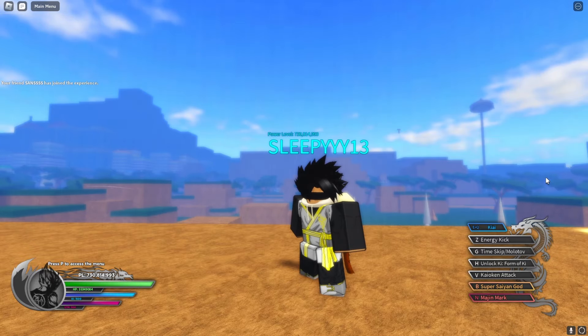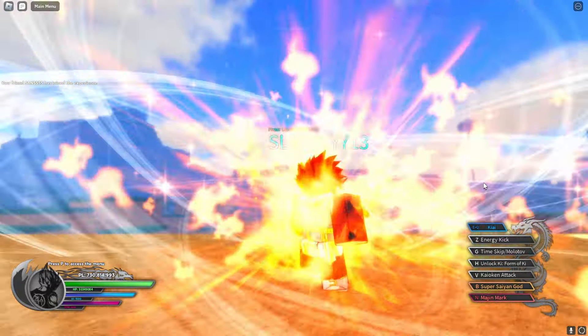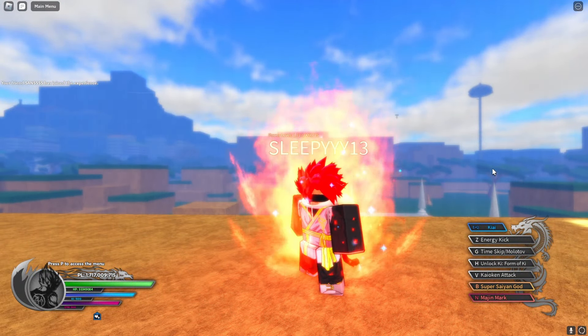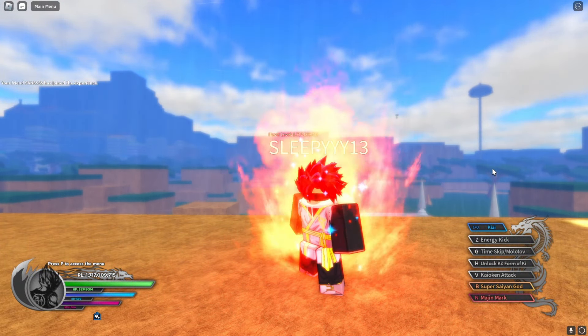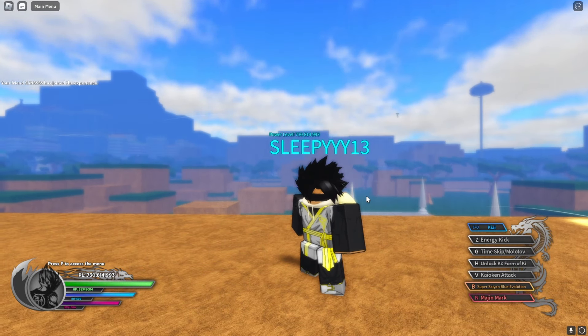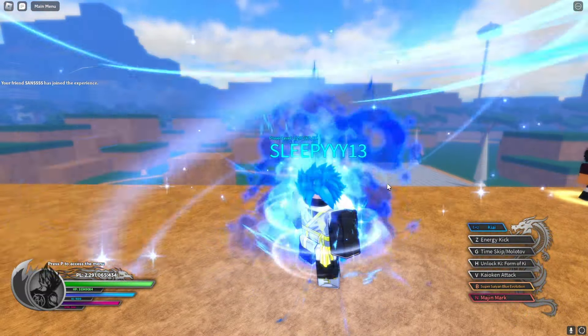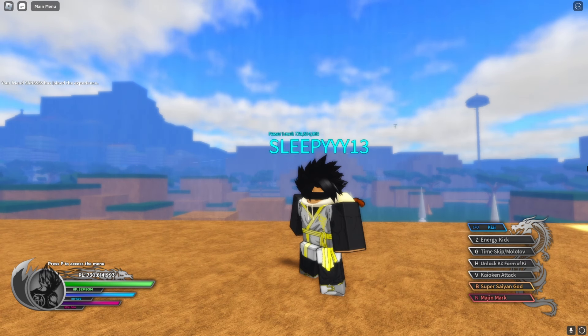One of the first new things in this update is the form scroll wheel. You hold and click on the transformation and you're able to transform into it — more of a quality of life update. If I want to switch to Super Saiyan Blue, I can immediately change it right here. And there's Super Saiyan Blue Evolution for you.